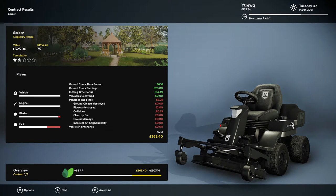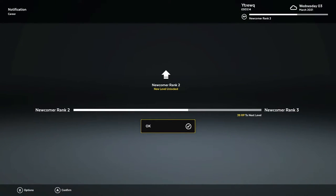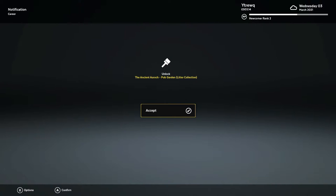Make sure you get to this post-contract screen. Start your new career, go through the first two days of contracts — it'll take you probably 45 minutes to an hour to get here. Once you get to this post-contract screen, skip forward and you'll reach Newcomer Rank 2, and now all of the DLC contracts have been added to the rotation.